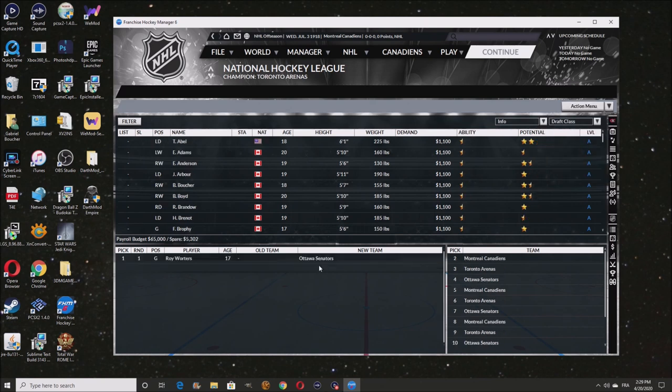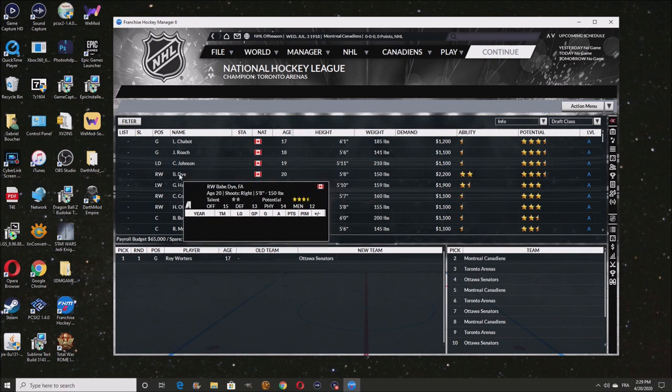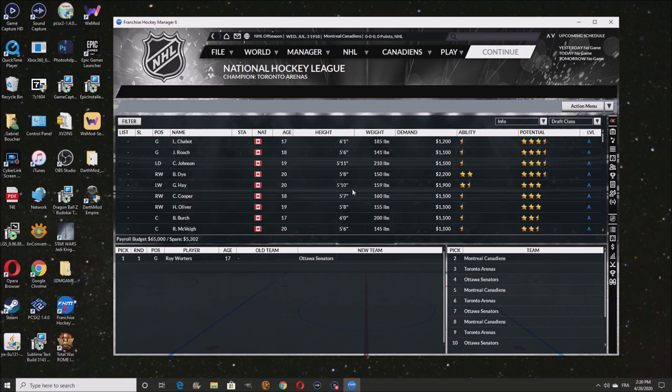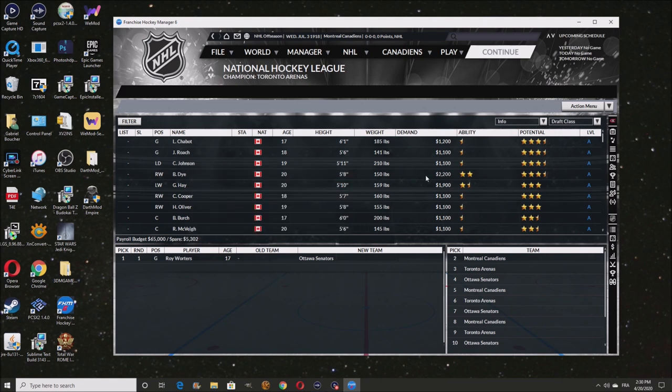So who did they pick? They picked Roy Rotters — the goalie with the most potential. I'm fine with that, we don't need goalies because we already have Ainsworth for the future. Ensworth is playing backup right now, doesn't matter. What we need is forwards and defensemen. It's one of these two — Babe Dye or Ching Johnson. Babe Dye has a lot more offensive abilities and I think Babe Dye is by far the best option. We're going to pick up Babe Dye.